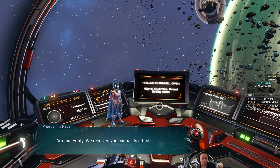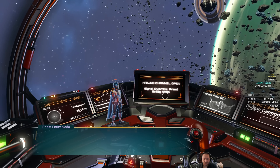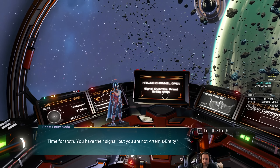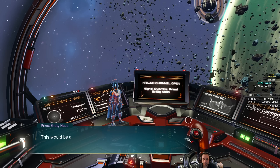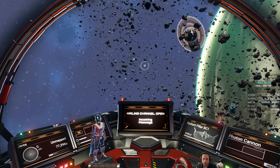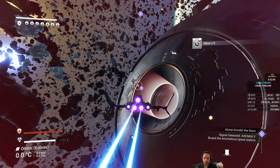Priest Entity Nada, Artemis Entity — we received your signal. Is it first? Is it last? Time for truth — you have their signal, but you're not Artemis Entity. Tell the truth. Your signal is familiar to Nada — we've been in contact before, I think. This would be a good time to come aboard — a proper introduction to our home. This is more of the main quest line, but it's one of those things that helps to do to unlock things.